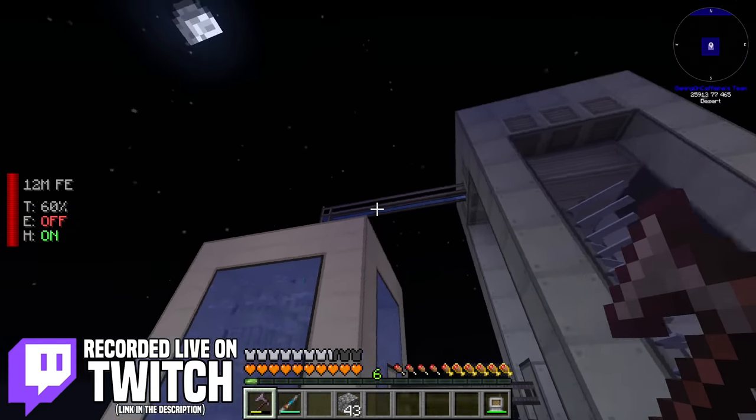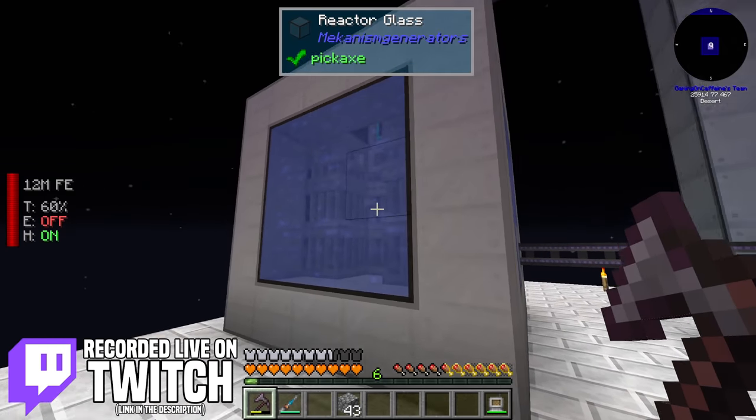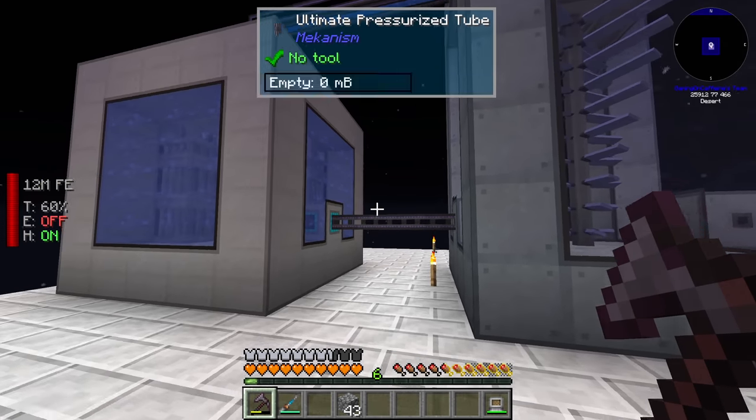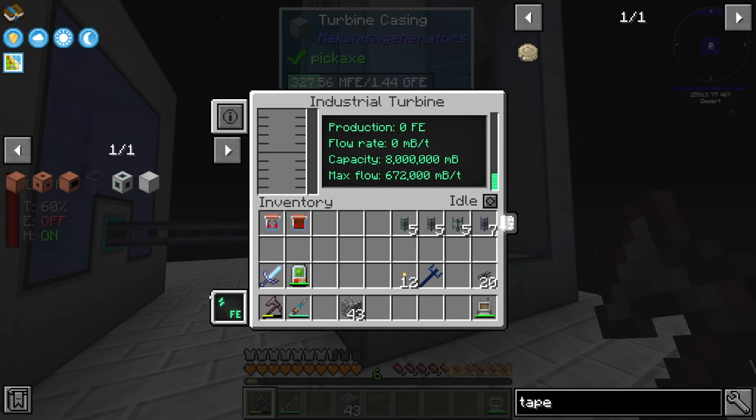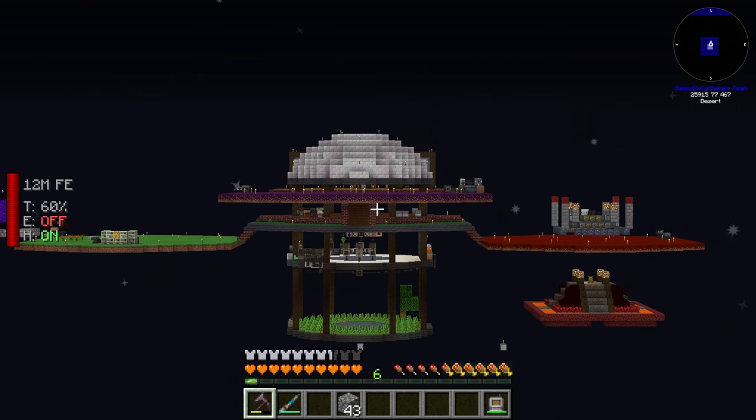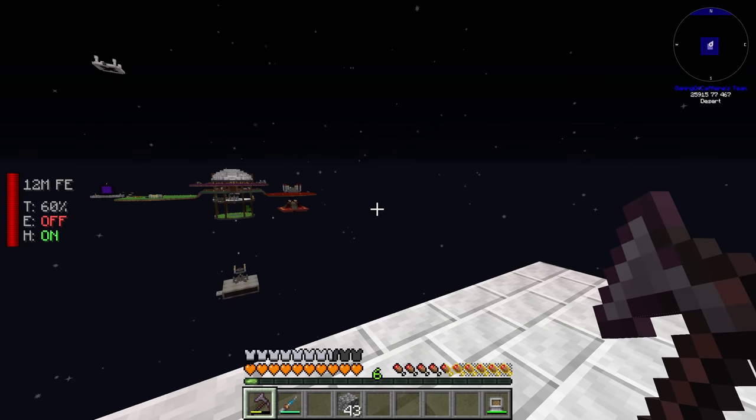In the last stream, we were working on the fission reactor and the industrial turbine from Mekanism, producing 285,000 redstone flux per tick using the fissile fuel that we automated a few streams ago.